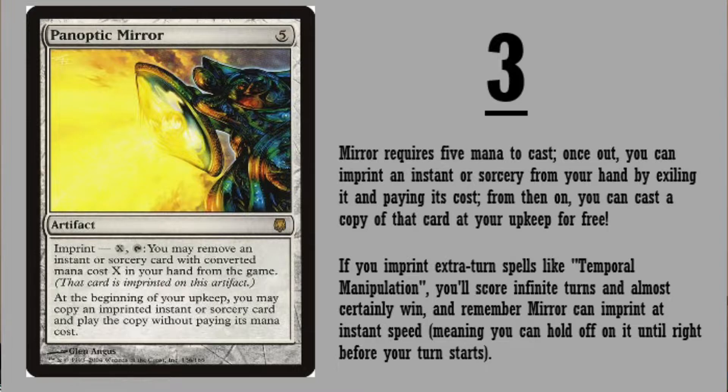It is Panoptic Mirror. This is a five-drop artifact that stays on the field. You imprint X and tap — you may remove an instant or sorcery card with converted mana cost X in your hand from the game. That card is imprinted on this artifact. At the beginning of your upkeep, you may copy the imprinted instant or sorcery card and play the copy without paying its mana cost. Once you imprint an instant or sorcery from your hand by exiling and paying its cost, you can cast that card at your upkeep for free.